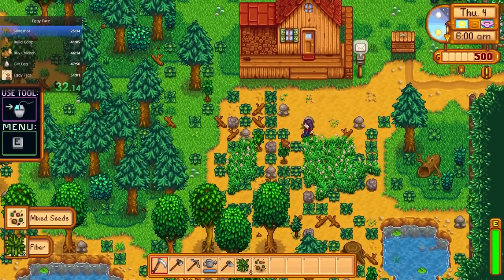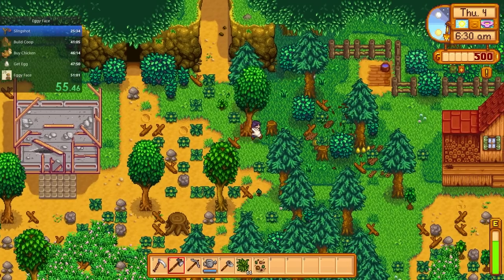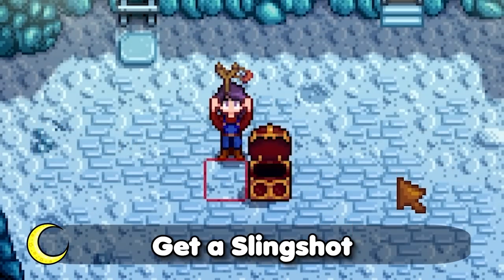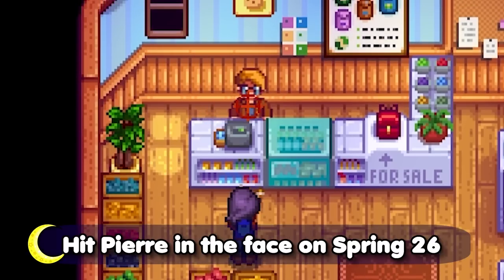I'm sure someone has already come up with a speedrun like this, but it came to me in a fever dream last night, so I just had to try it out. The goal of this speedrun is to ruin Pierre's birthday by getting a slingshot, loading it up with an egg, and hitting Pierre right in the kisser with said egg on the 26th of spring.